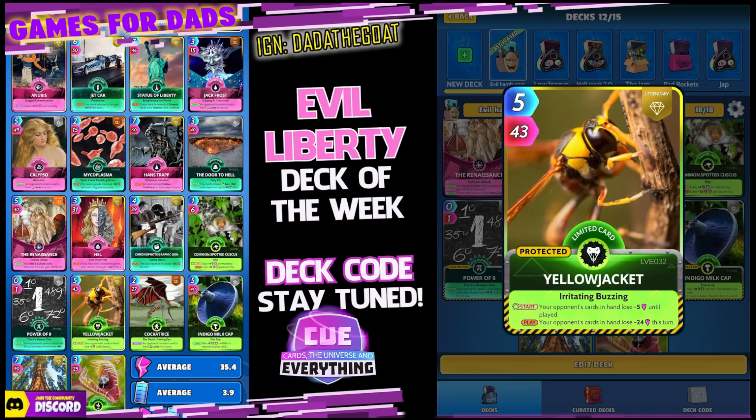I'll give you the deck code very shortly, so do stay tuned for that. In the meantime, let's go into this week's league — we are Great White Shark. Let's see if we can get another shield and let's get going. We're looking for an opponent... opponent left the game — oh well. We will go and find another opponent. That was quick: Xavier Champs — nice name, I wonder if you're French. Bonjour! Okay, here we go.